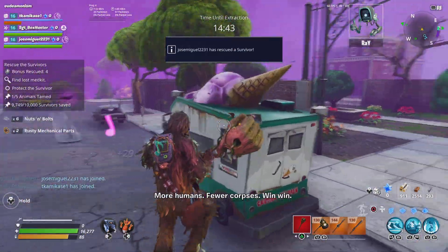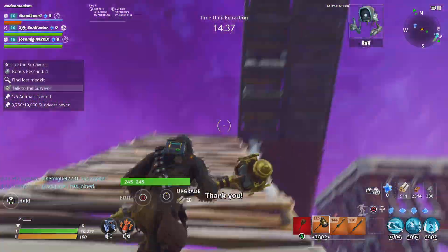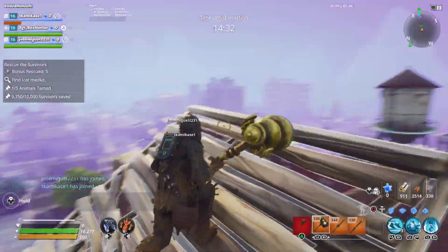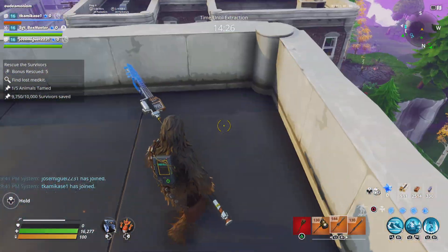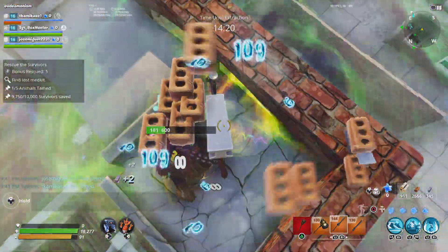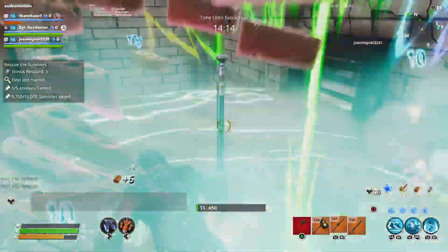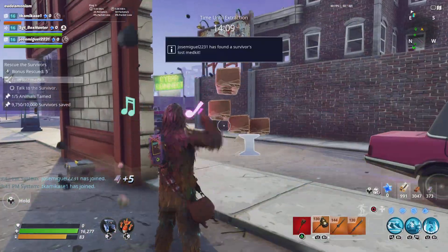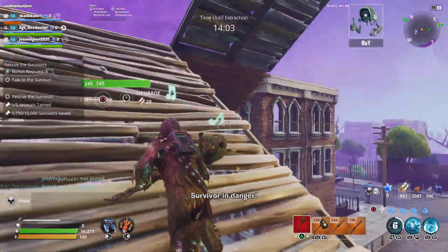All my SSDs are already built. I've already got the legendary llama for Plankerton, Stonewood, Canny, and Twine. I've maxed out my SSD and can craft 144, so it doesn't apply to me. I will need metal next season and I have about 50k already. To mine 1,000 carved twine would take you five to six hours — just to get 1k carved twine.